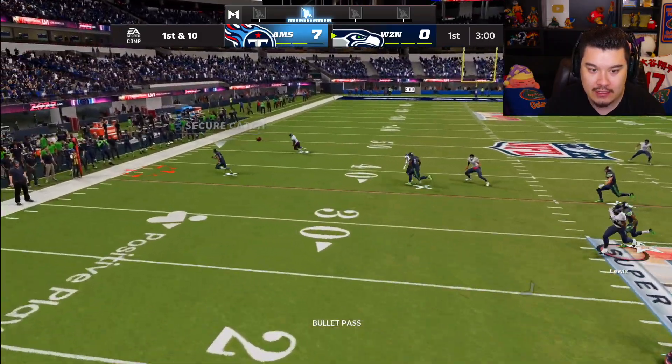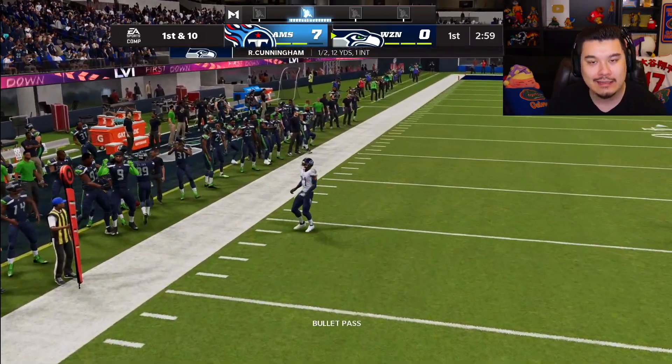Let's get to work and feed Doug Baldwin. An out route gets him open — nice solid route, first down. We run the ball but the blocking wasn't there. On second down I get back to the same play where I threw the pick earlier. It's a little dangerous but on third and eight we get the conversion — first down, we're starting to move.